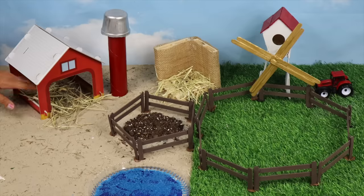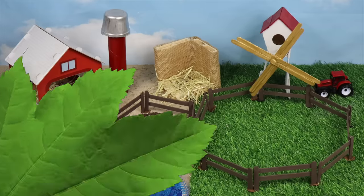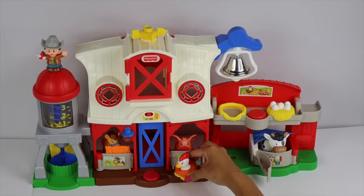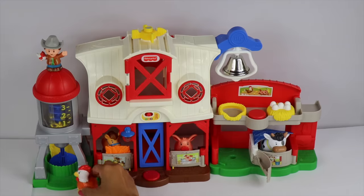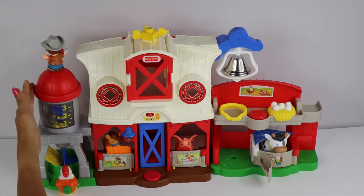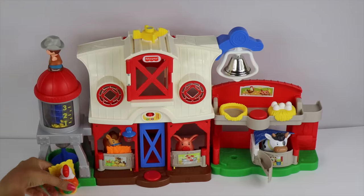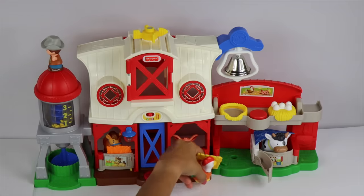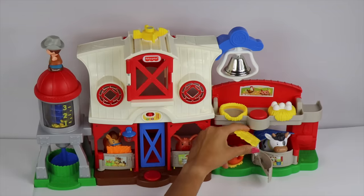Now let's find the animals. Look at this coop barn — this animal is hungry, so she will go to the farmer to get some of her favorite food: corn! She's going to take the corn back to her stall and eat it all up.